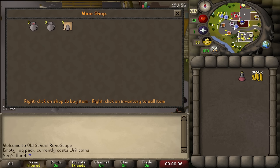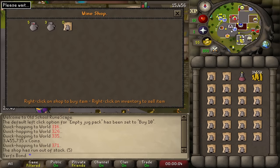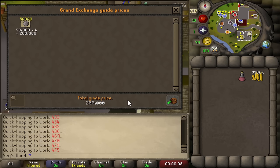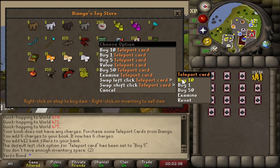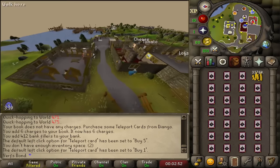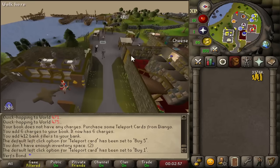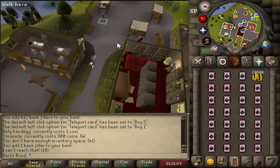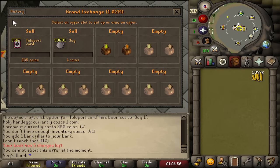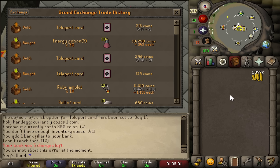The next method I tried was buying jug packs in Draynor. A jug pack costs 140 GP in the store and you can sell the jugs on the GE for 3–4 GP each, giving solid profit for no requirements. I did this for just over 20 minutes and managed to buy 50,000 jugs, worth about 200,000 GP if slow-sold. While in Draynor I also tried buying teleport cards from Diango's toy store — 150 GP each, selling for 200–300 GP on the GE. After an hour I had 3,500 teleport cards, but they weren't insta-selling like they had the day before, so I let them sit in the GE.